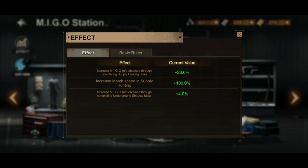My current effects are: increase Amigo info obtained through completing supply hunting tasks plus 23%, and increase march speed in supply hunting 100%. That march speed increase is what you are going to use every time you do hunting or the daily exploration.